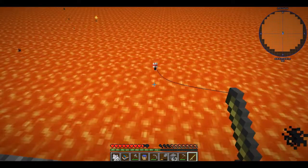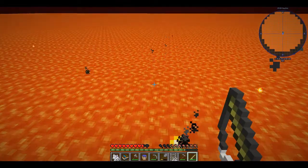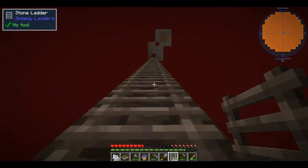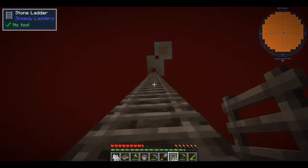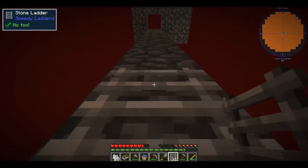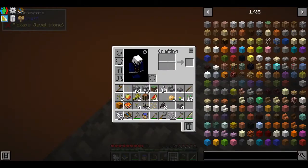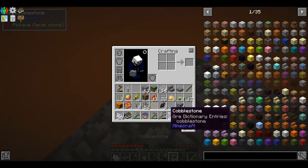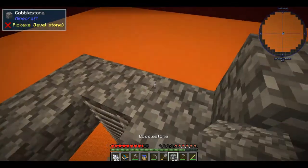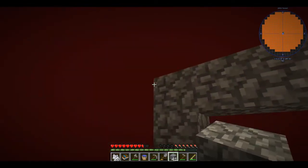This is really nice, actually. Let me finish the ladder. Yeah, you go up these quick, so that's really nice. Speedy ladders — that's the mod! Another thing I want to do is create a guardrail for this kind of hub area. Yeah, we'll do that. Some windows.